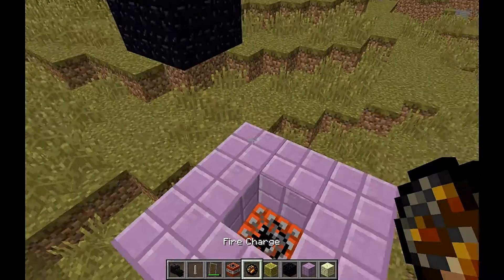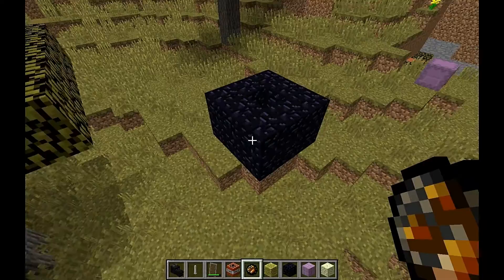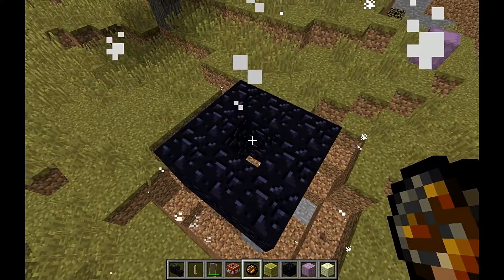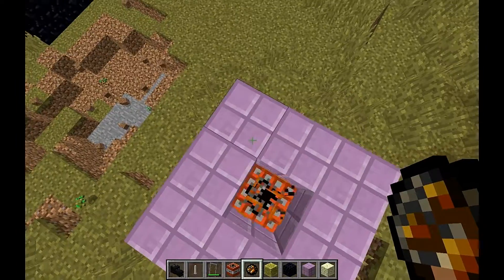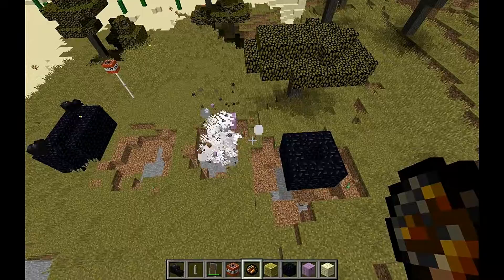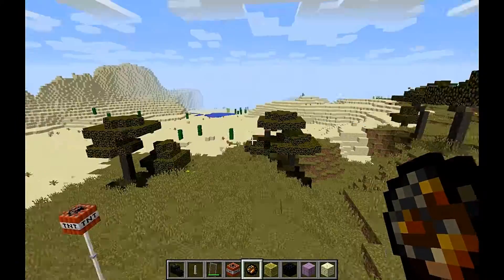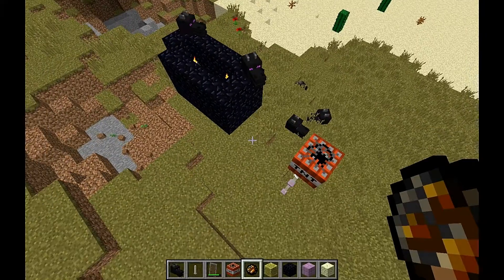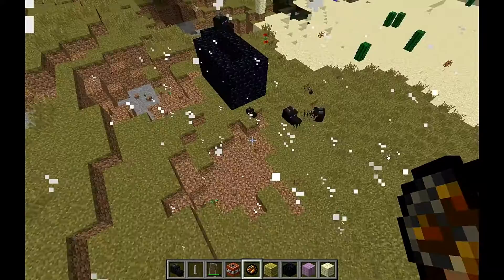First off, I'm pretty sure TNT on obsidian should do nothing. It obliterates everything out of range with one block left over. I think this pair of End blocks might be quite tough. Let's see how the End rods are. The End rods are indestructible. Should we try to blow up the dragon's head in the comments? I shall see if we can set fire to one.